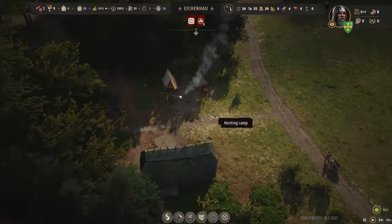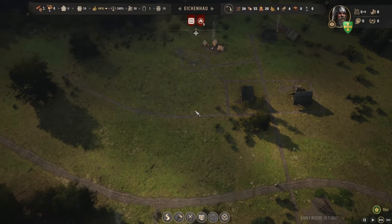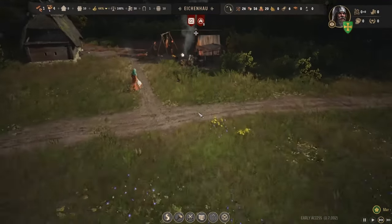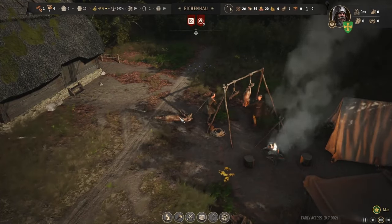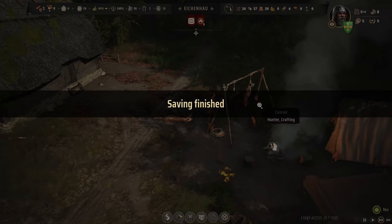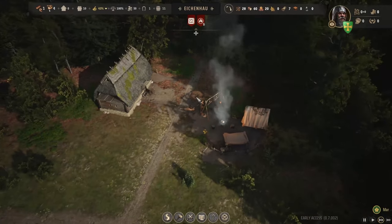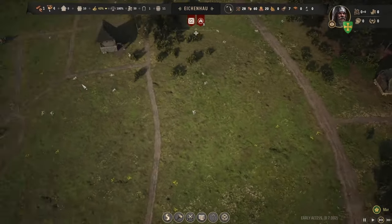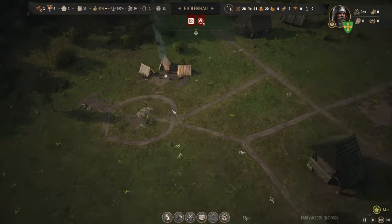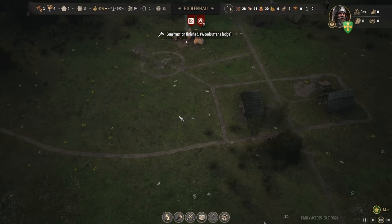We'll just have them finish whatever they're doing here. They're also getting hides for us, which is good — we can use that for clothing eventually. It's really cool to just watch the people. There's so much character in this game. Conrad has to cut faster. So much personality and detail. I play it pretty far out and don't zoom in very often, but you are rewarded once you do. We definitely need to take care of the homeless problem.